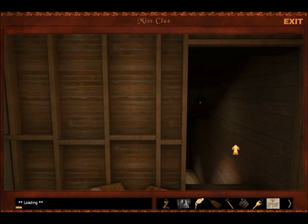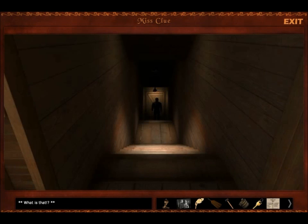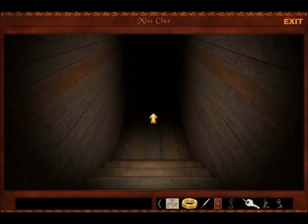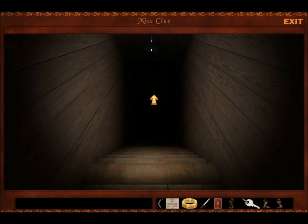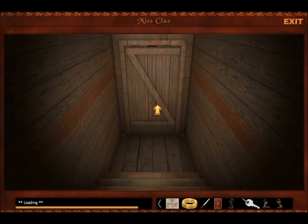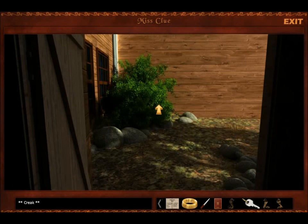Let's go down this hidden passageway. No! I can't see anything. You have a flashlight. Who is this shadowy figure? All the men in this game have the exact same body build, so it's kind of hard to know.